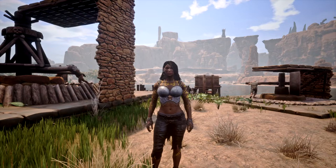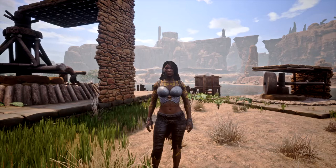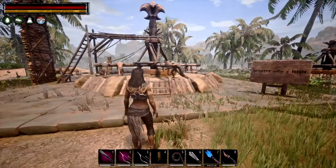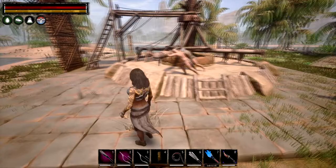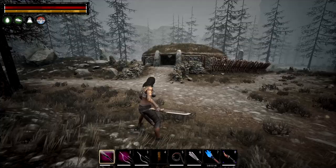If your thralls are taking way too long to cook, you need to find a taskmaster. This is a thrall that will reduce the burn time significantly on the thralls you're taming — they could even halve or quarter the time. If you get one, put it in the thrall slot in the wheel of pain. Make sure it's all boxed in so nobody can steal it, and then you'll have a much quicker taming system.